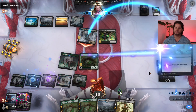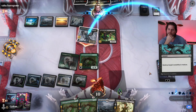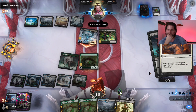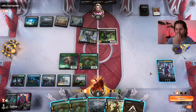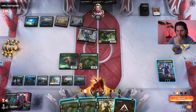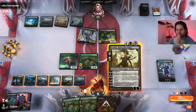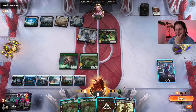We destroy the Voidwing — unfortunate, but we have to. Opponent plays Lord's Escape, okay. Down to seven poison counters. What's the best play here?